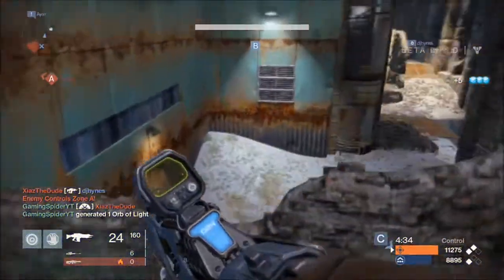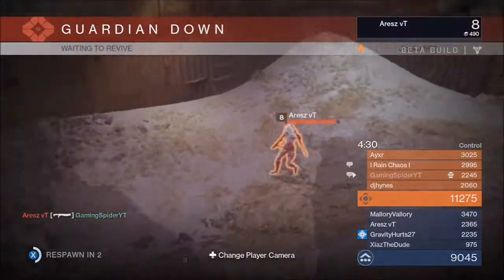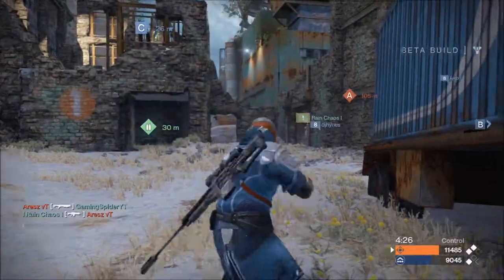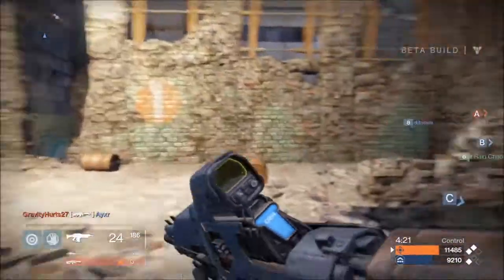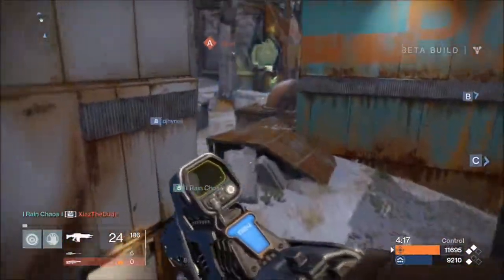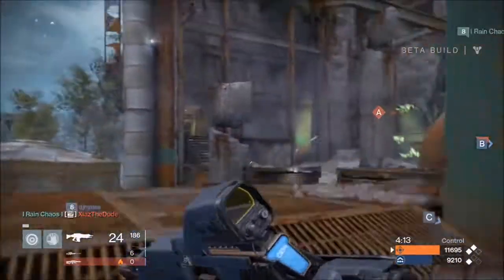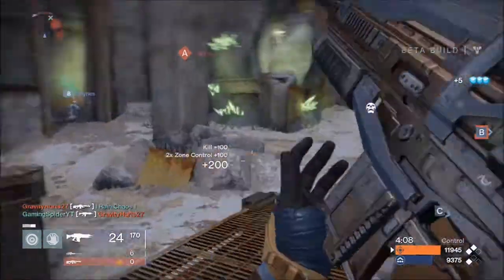In that previous video he confirmed 11 Crucible maps, 32 story missions, and a bunch of other content including game modes, strikes, and more — with a link in the description. As for Twilight Gap, he thinks it could be a very good competitive map for game battles. It's a close-quarters to medium-range map on Earth, which is good for the competitive scene.